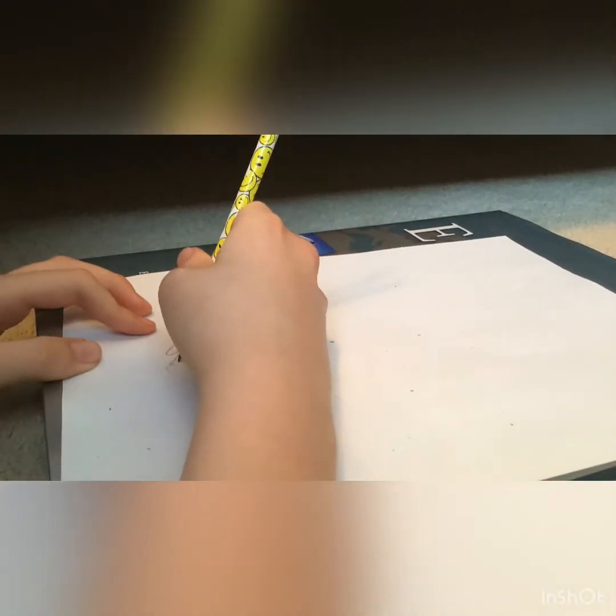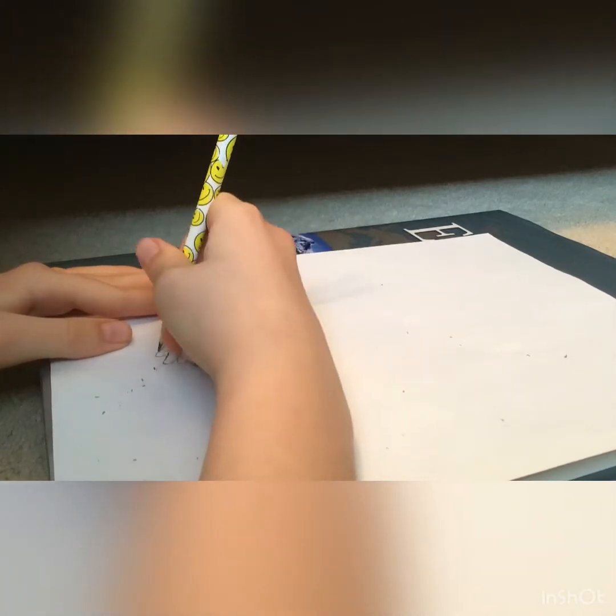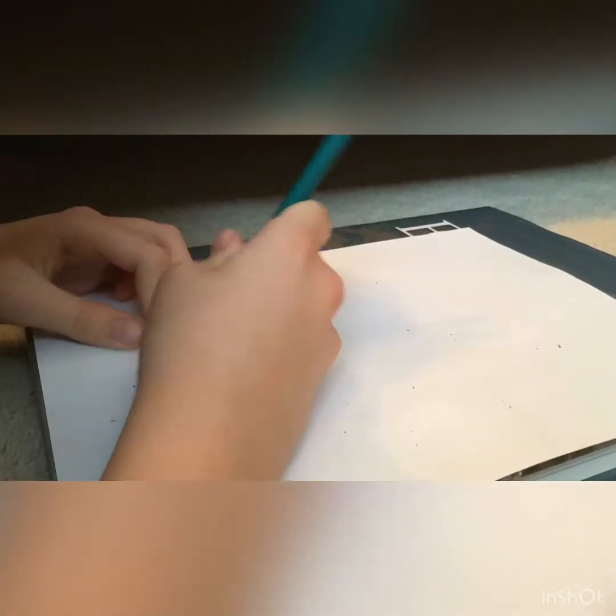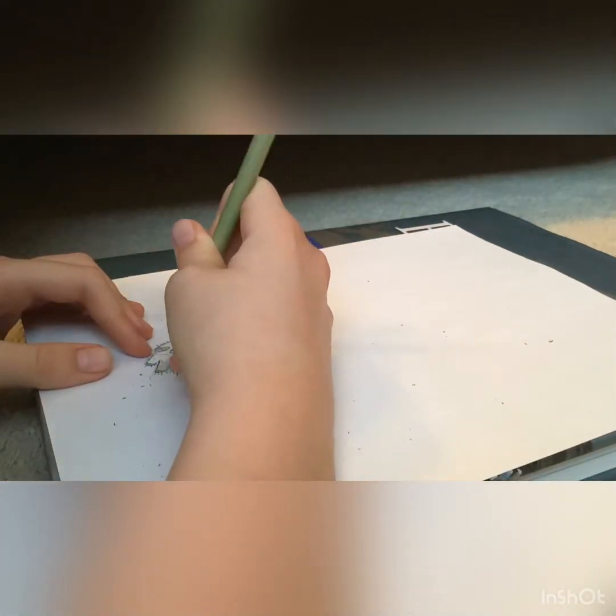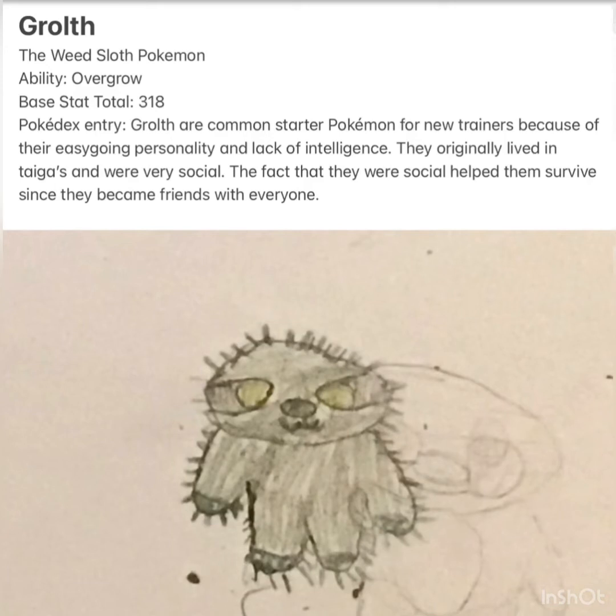This one is based off of a baby sloth — it's pretty cute, I tried to make it super cute. You can see I'm adding these green spikes here; these are like grass growing off of it. It will eventually grow and cover its entire body in the later form. This is Groth, the Weed Sloth Pokemon.